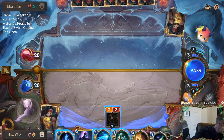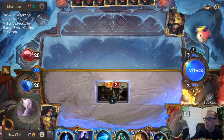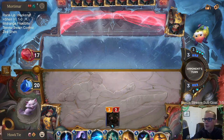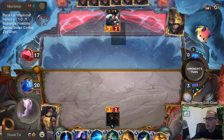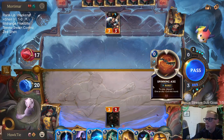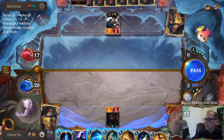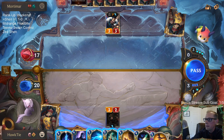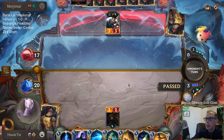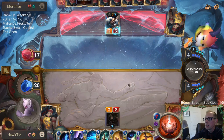My dog Harvey is just clawing the carpet - whatever dogs do, she's doing that. Maybe the opponent has a bunch of Harrowings, 4-mana 6/4s, and Dariuses - I wouldn't be thrilled. Pass.